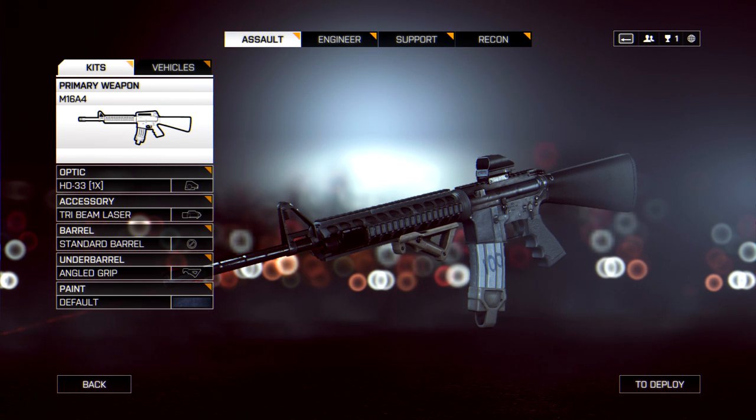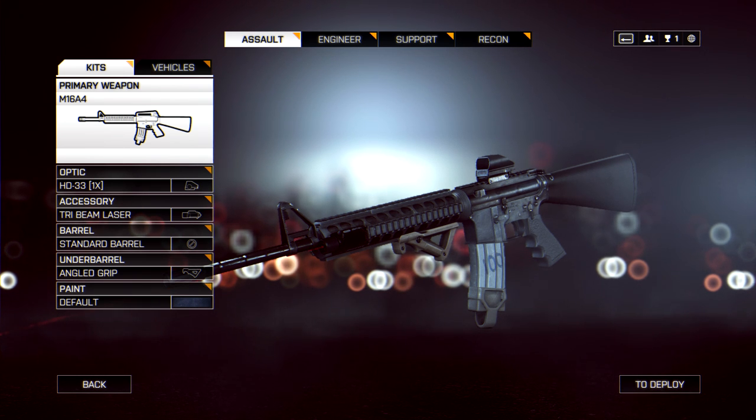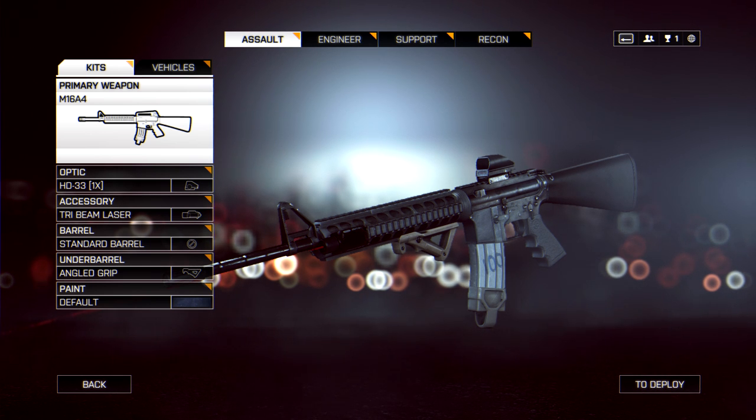Sight-wise, I'm using the HD33. That's what I like. I've been running with the Holo — I'm going to show you a bit with the Holo and a bit with the HD33. The HD33 is my favourite sight. It's just like the Holo but with a little bit less red markings and a lot less metal around the side, so you get a bit more of a view of the screen. It's the better sight, in my opinion.